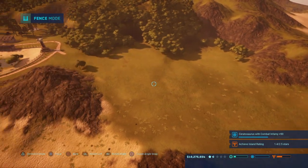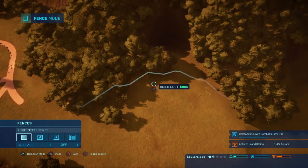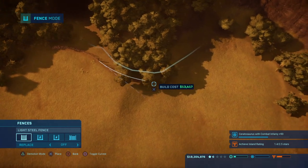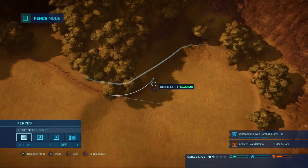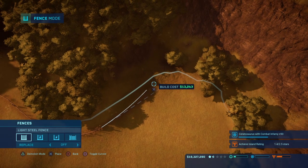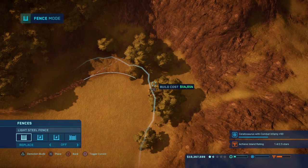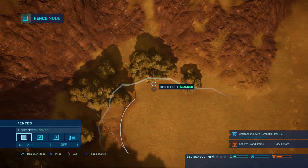Without further ado, let's just get right into it. We'll start right here for now — this is going to be a herbivore pen, so we really don't need the electric fences. By the way, that's actually what I have been using for those other dinosaurs — tip for yourselves. I want to give them as much space as possible, but they're just dinosaurs, they don't really need it. And what have they ever done for us?